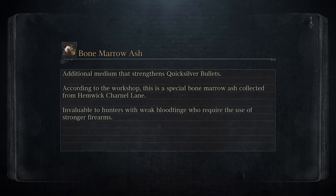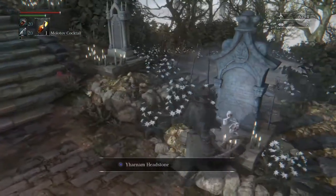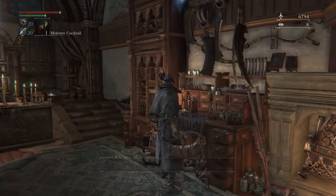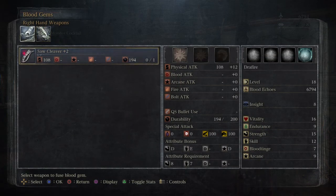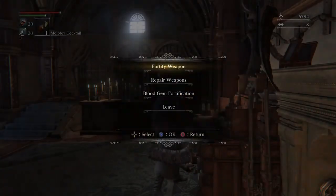In this video, I'm going to show you the Cathedral Ward and the Bloodgem Workshop Pool. Fortify weapons using Bloodgems — Bloodgems imbue weapons with special characteristics. I don't have any right now, but as you can see I can put one Bloodgem in the pistol and one Bloodgem in my Saw Cleaver, for right now.